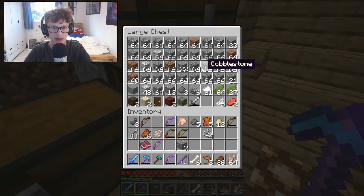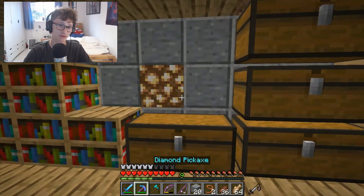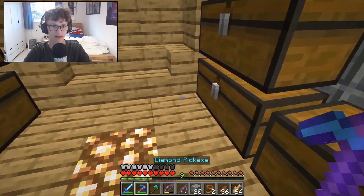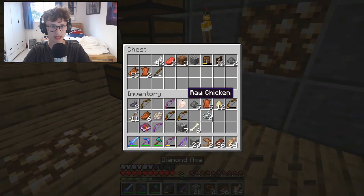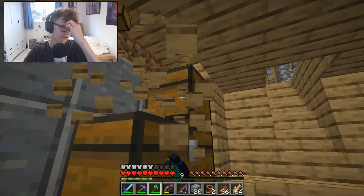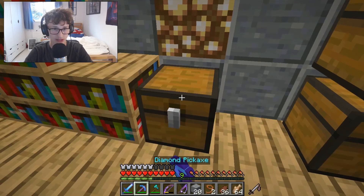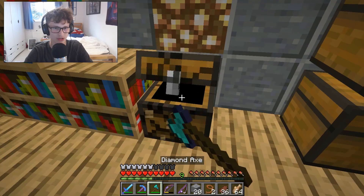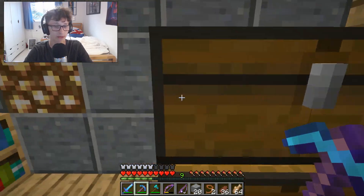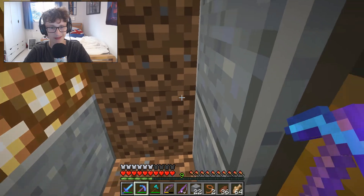Do I have polished andesite anywhere to fill that in? There you go. I nearly put the AFK fish farm there, but I realized if I put it next to the spawn it'd be more useful. A lot of these chests are empty - I just put them down for if I need them. There was a phantom that attacked me while I was AFK - so I killed him. I think the storage should be here. I need to get a shovel.